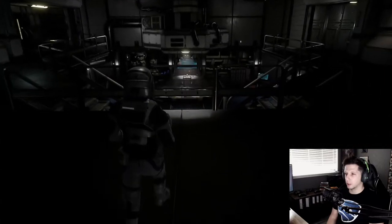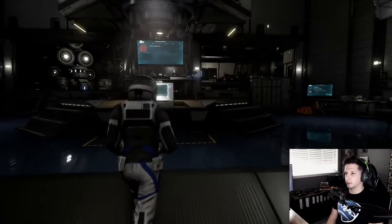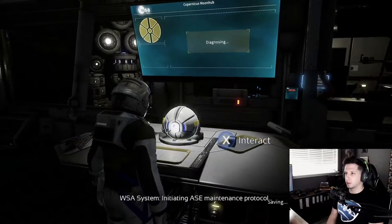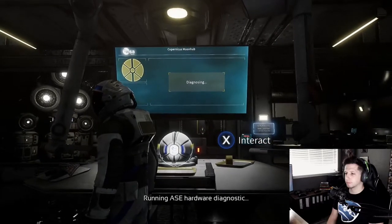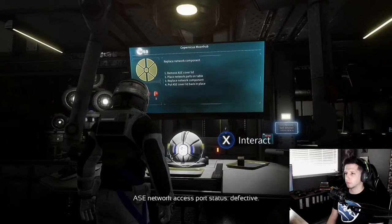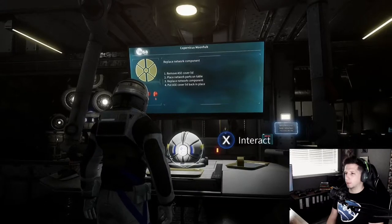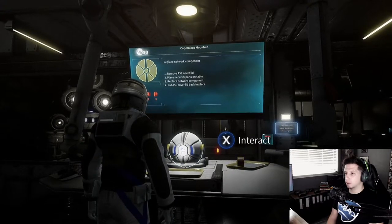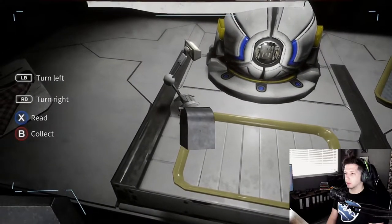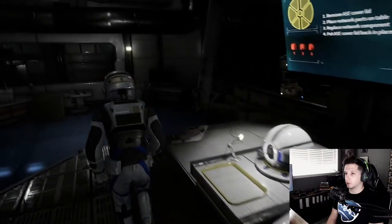Whoa, what is this? This is nice - this is spectacular. Right there in that middle part. I gotta remove the ASC cover lid, place the network parts on the table, replace the network component, put the ASC cover lid back in place. Interact. Collect that. Mine are placing parts - two out of three. It just gave me one.